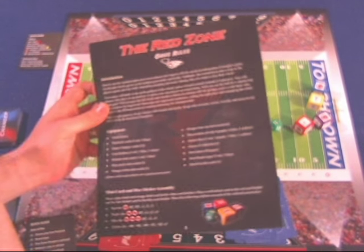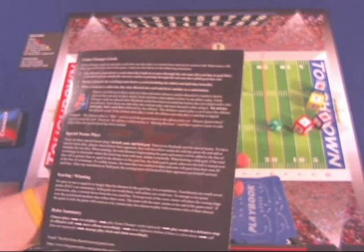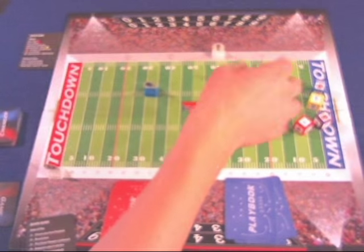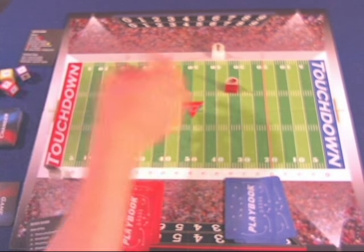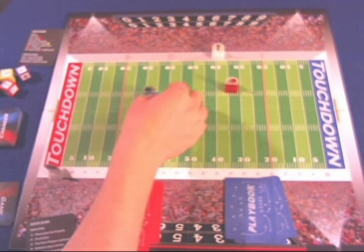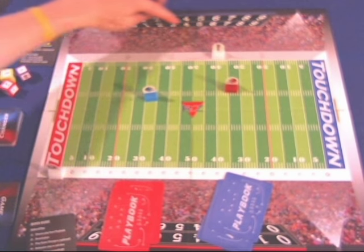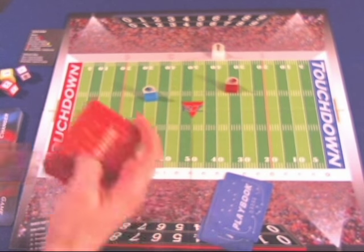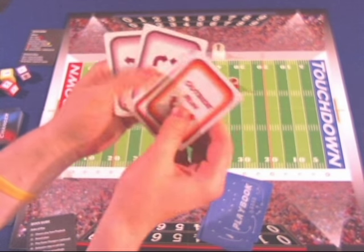First and foremost, we've got a handy rulebook — four pages, double-sided, full color, full of pictures and illustrations. It's a very well done rulebook and you'll be running in no time. In The Red Zone, you and another player play four quarters of American rules football. Each player has their own pawn — either the blue team or the red team — and there's a football field board where each player keeps score using little rings.